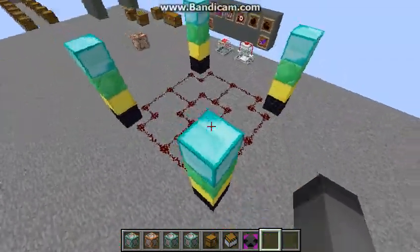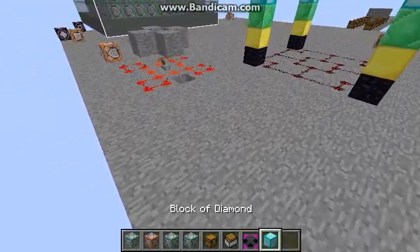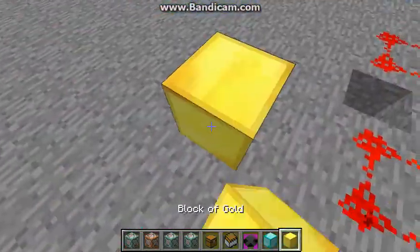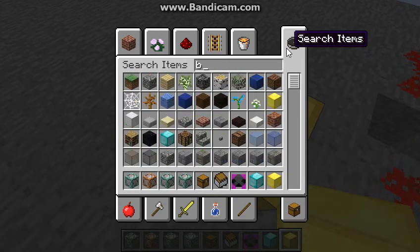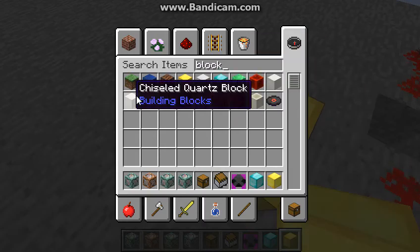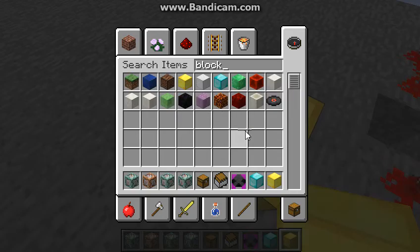The cauldron is an item which takes MP into whatever block it is upon. It works with diamond blocks, gold blocks, iron blocks, redstone blocks, lapis blocks, and coal blocks.